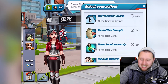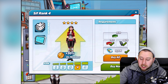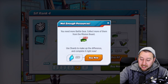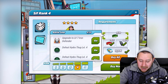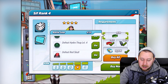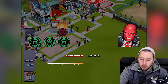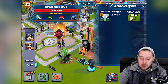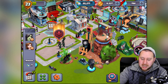There she is! We found her that quick, that's awesome. What do we need to take her up to rank four? We've got all the parts to take her up to rank four - absolutely amazing. Let's take her up to rank four! I haven't got enough though, I'm gonna get more of them. Upgrade to level seven Iron Defender. I need to defeat Hydra Thug level four - let's do some of these right now!